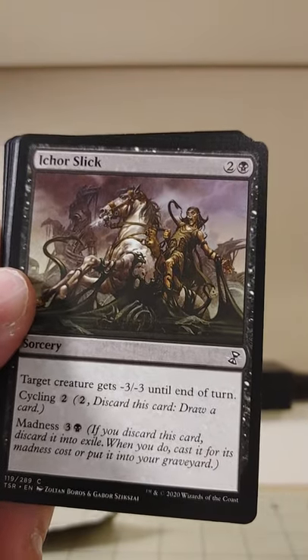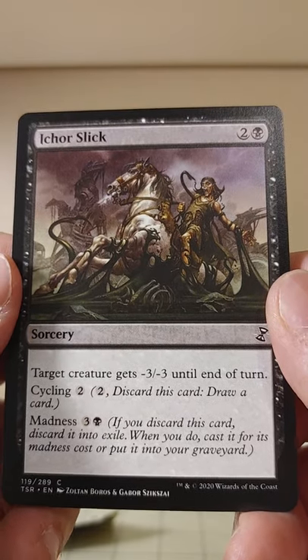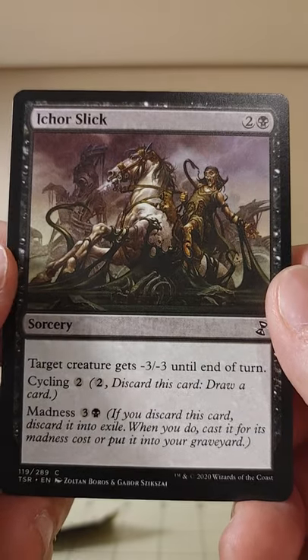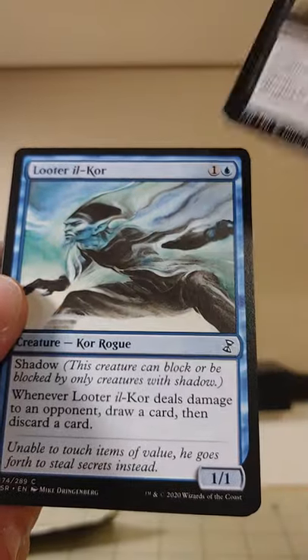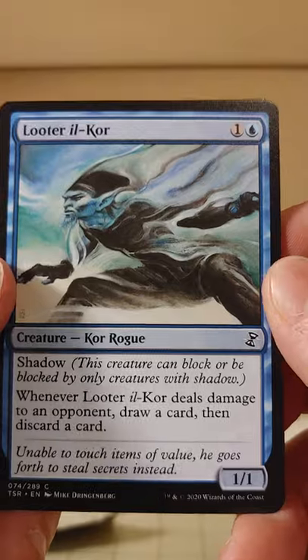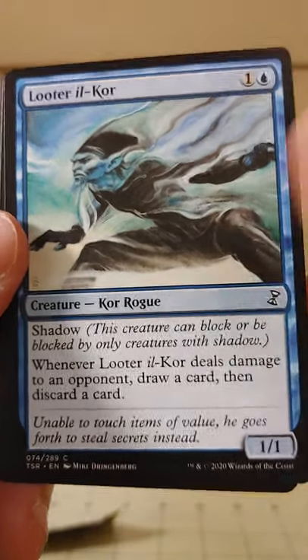Ichor Slick — target creature gets minus three, minus three until end of turn. If you discard this card, it goes into exile; when you do, cast it for its Madness cost or put it into your graveyard. You can cycle it — cycle, madness, the whole blue looter deal. A Core Rogue with Shadow — when it deals damage to an opponent, draw a card then discard a card.